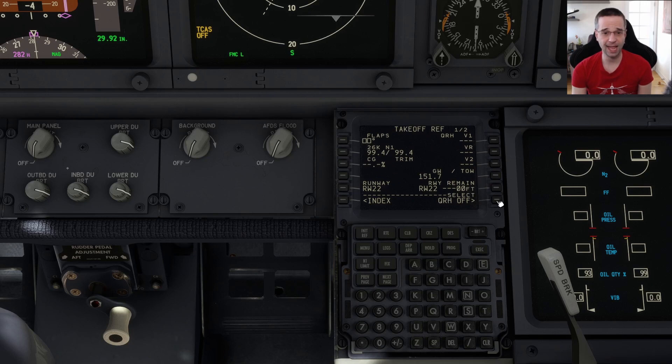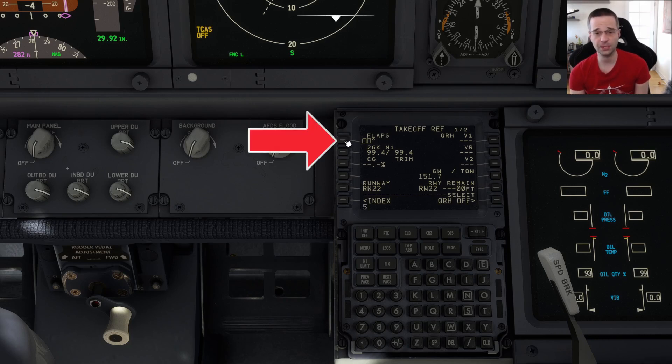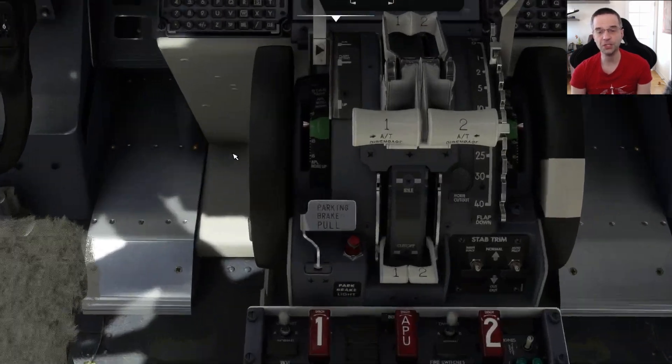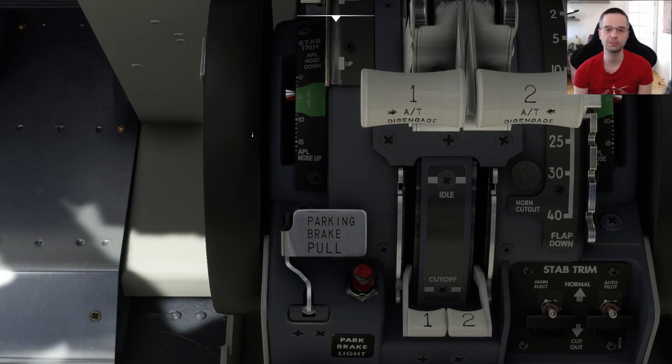Let's go to the takeoff page next. We're going to use a flap setting of five, which is pretty much what you're going to use for all takeoffs in the 737 — just plug that in at the top left. Next, we can load in the center of gravity by clicking the key next to it, then clicking it a second time to load it into the actual field. At that point it's telling us we have to set the trim to 4.75, so I'm going to go down to the trim wheel and turn it until it's just a touch below the five. It's hard to get very precisely, but you just have to get it approximately right.